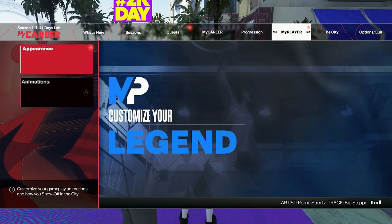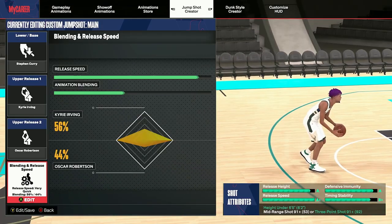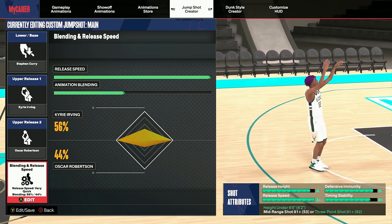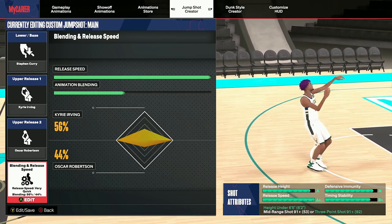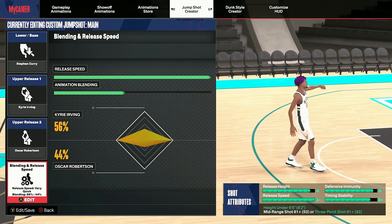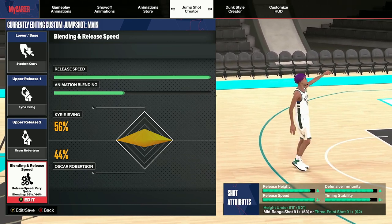Now for the time you've all been waiting for — I'm going to go into animations, go over to jump shot creator. This is my jump shot right here: Stephen Curry base, Kyrie Irving and Oscar Robertson releases — 56% Kyrie Irving, 44% Oscar Robertson, max speed. As you can see on the right, the grades are insane. I believe that grades actually mean something. This requires a 91 three-pointer, so for my sharp-shooting Steph Curry guards, use this jump shot — it is so good.